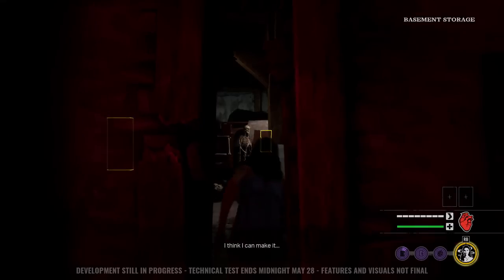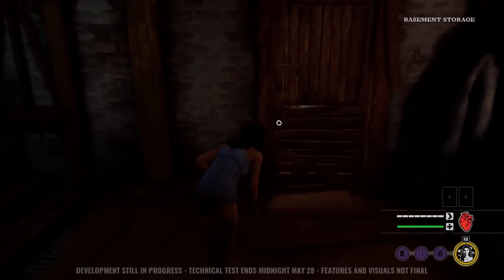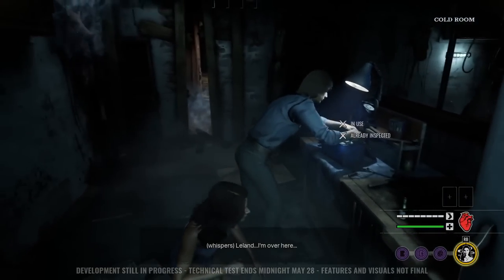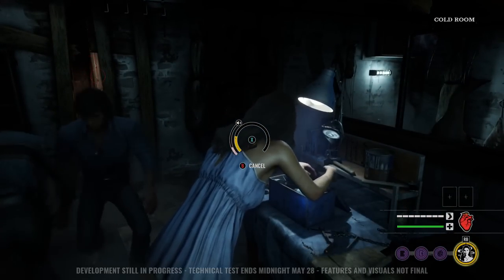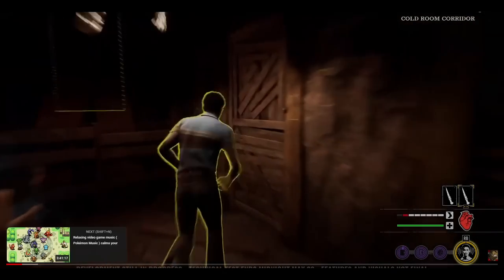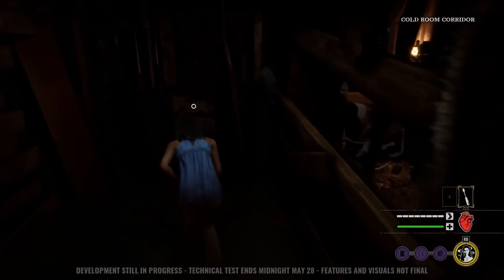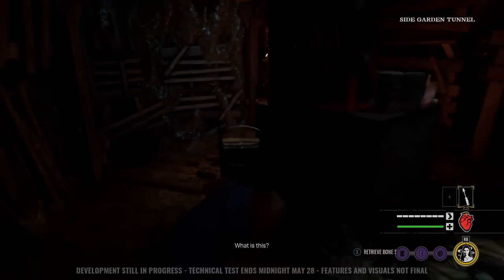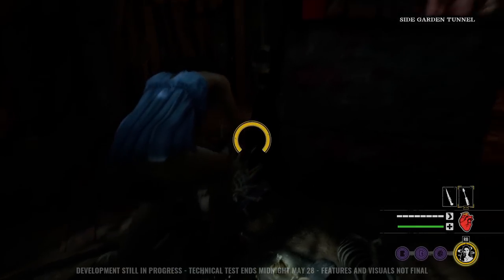When you jump into a match at the beginning, it's going to be very disorienting. The anxiety immediately builds because Leatherface is down in the basement with you. He's the only one down there, so he's all you have to worry about, but he's very dangerous. As a victim, you're going to use gaps in the wall and barricade palette objects to crawl over and put distance between you and Leatherface. Your goal is to find one of the four steel doors to reach the surface level and escape.